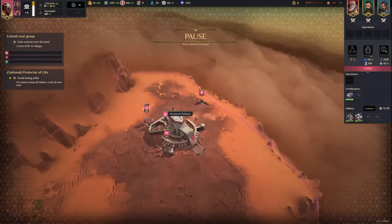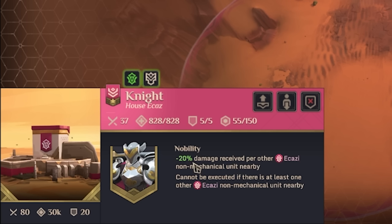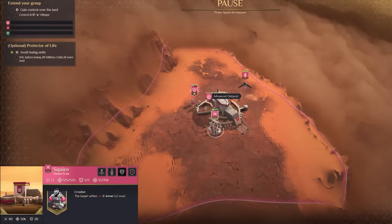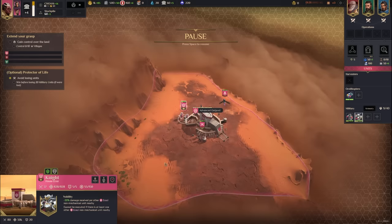We started with a squire and a max-rank knight — super high level, high health, good armor. The squire gives minus 20 damage to opponents and cannot be executed if there's one Ecaz non-mechanical unit nearby. So the squire not only lowers enemy armor, making the knight do more damage, he also gives the knight 20% more damage resistance — really powerful. This is our main base and ornithopter scout.